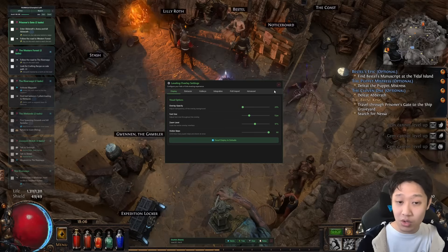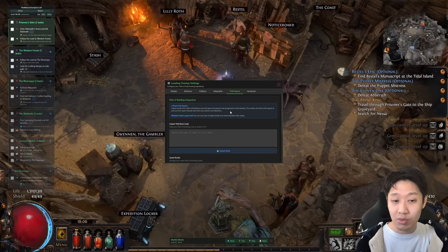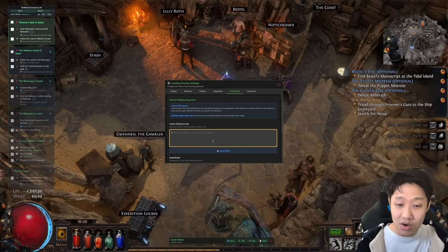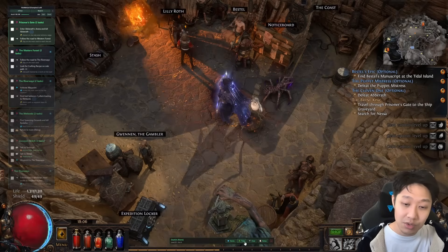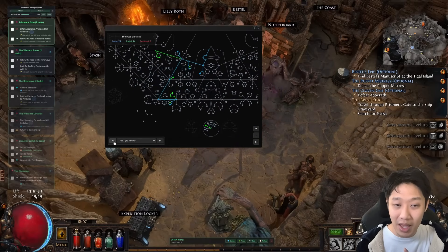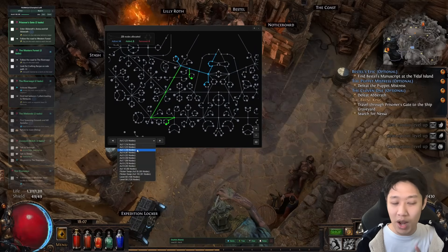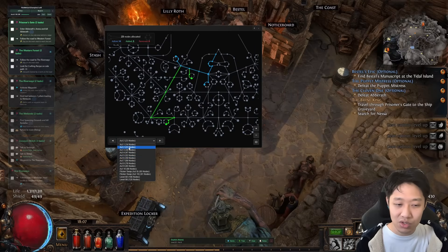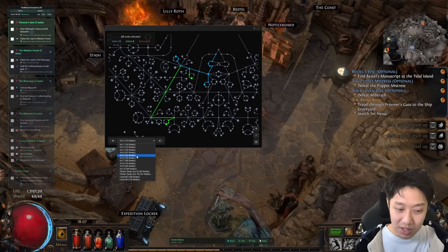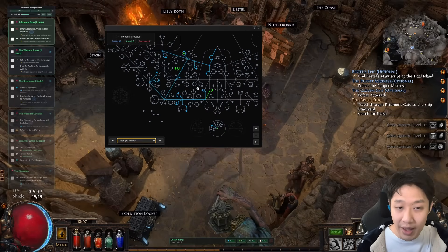I think the coolest thing about this overlay is the ability to insert a Path of Building code into the overlay and integrate it with the game. So if you have a Path of Building code, you can put it in and import it, and then you can pull up the Path of Building skill tree in-game so you don't have to have Path of Building open at all. In Path of Exile 1, people are really good at making detailed guides — this one goes act 1, 2, 3, 4, 5, 6 — so it tells you what nodes you need while you're in the game. You can highlight over nodes to see what they're called and what they do.